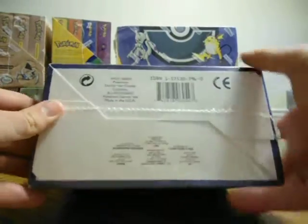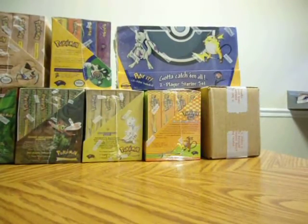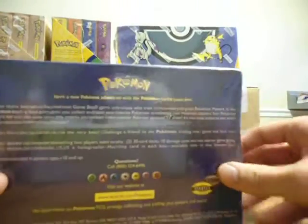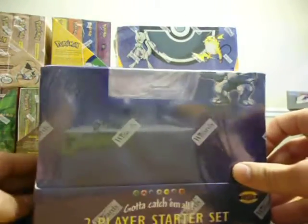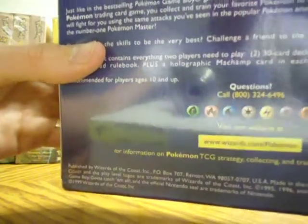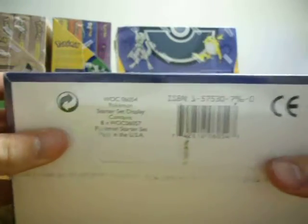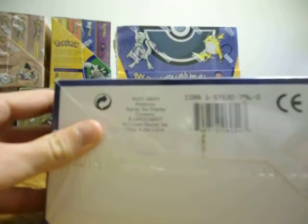It's on the bottom — you notice the international and the U.S. dates are present. Next, we have another starter display. It looks like the same kind of thing — it's got the Wizards logos — but the dates on the back are just 1999 on the bottom. The words are slightly shifted off from the one I just showed you, and these are only U.S. dates, which indicate to me that the decks inside are more than likely shadowless, but I'm not going to open it up.